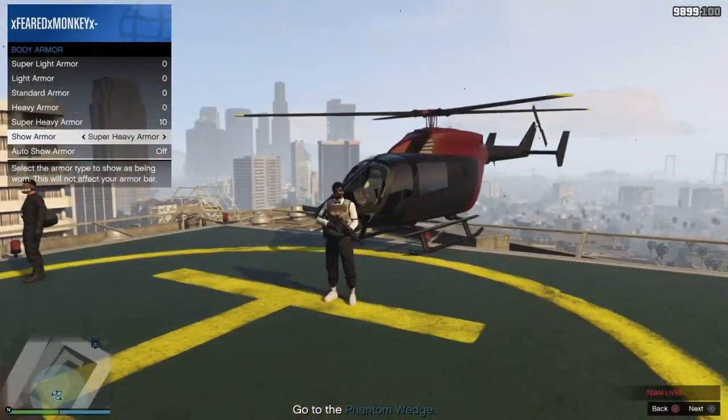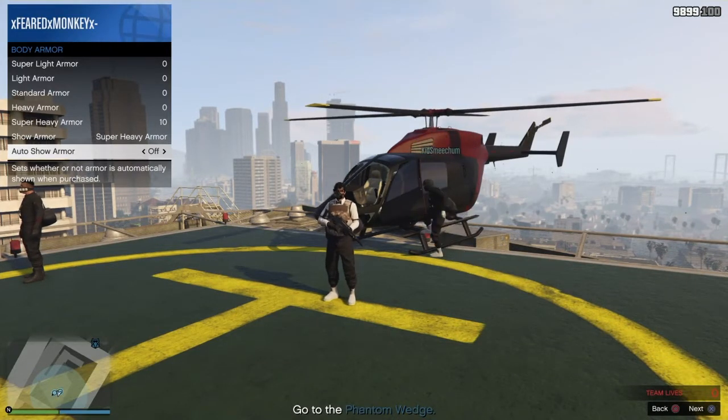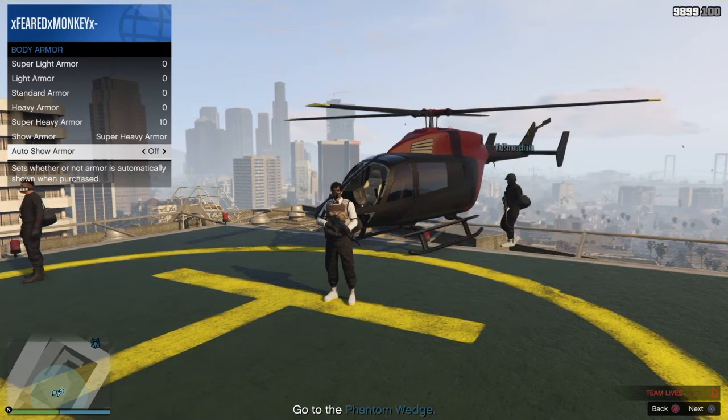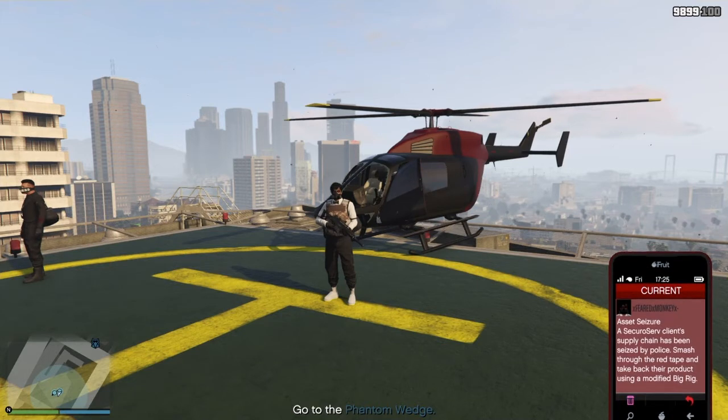Open up your interaction menu. Once you open your interaction menu, go to inventory, body armor, show armor, and put on super heavy armor because it works the best. After that, go to auto-show armor.